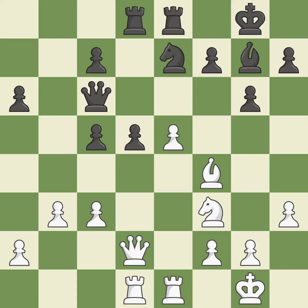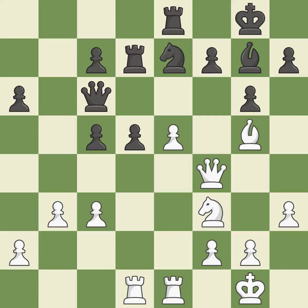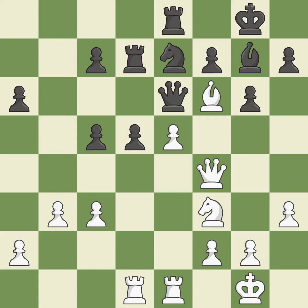This move is not the finest — it is incorrect. As a result, the bishop is in a better position and can now control more squares. That is a logical response. The bishop is currently located at an outpost, a safe square within the opponent's domain.